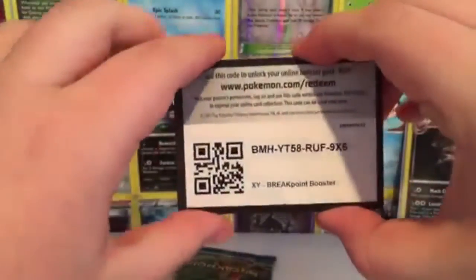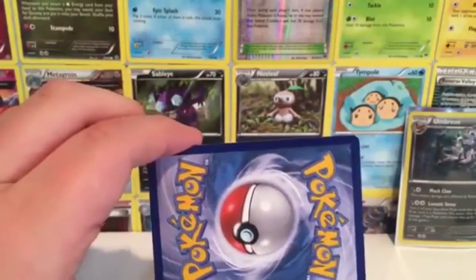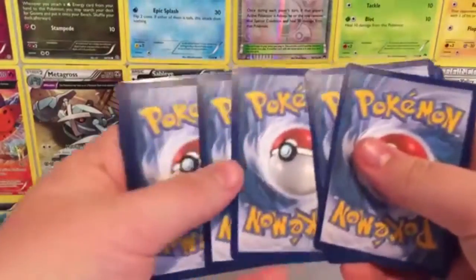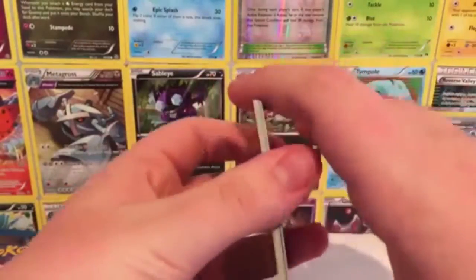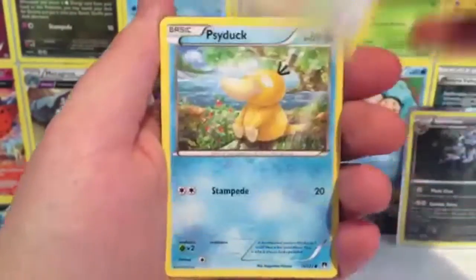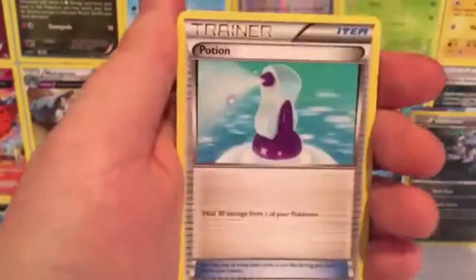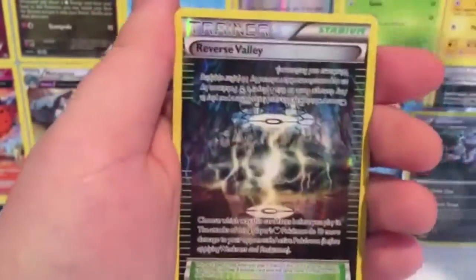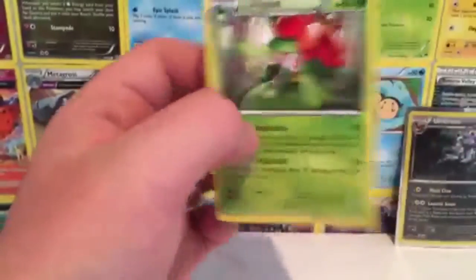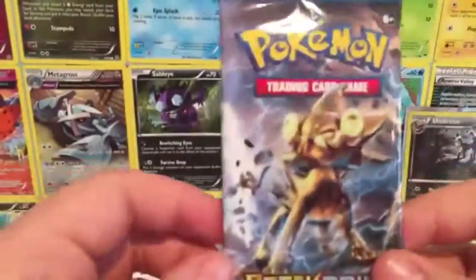Alright guys, go ahead and take this code card if you want it — I know some of you like to play TCGO. Feel free to enter that code and see if you get anything cool. If you do, hit me up on Twitter. Let's go through the cards. In our first pack we have Ducklett — one of my favorite Pokemon — Furfrou, Psyduck, Gible, Skorupi, Palpitoad, Potion, Sudowoodo. Our reverse is a reverse Valleymaker — what the heck! And our rare is a little irregular. I actually already have this one, which is funny enough.